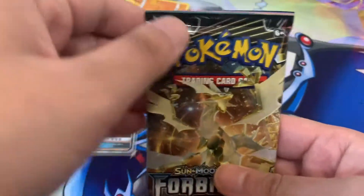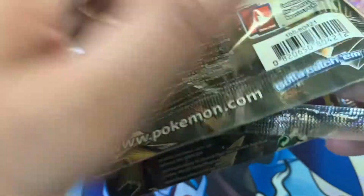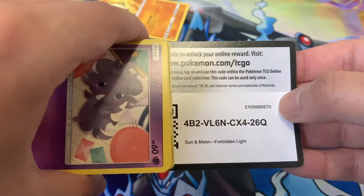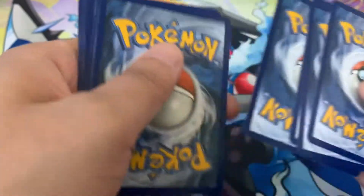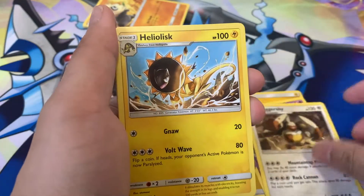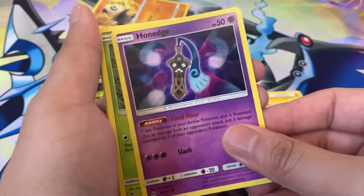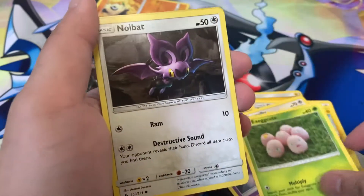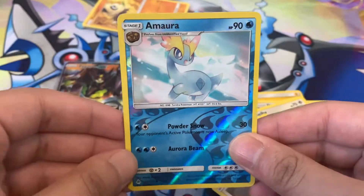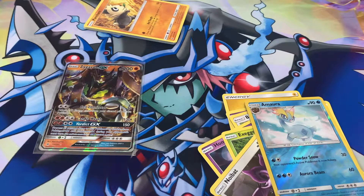All right, next up we got Ultra Necrozma — this is the last pack, hopefully we get some last pack magic. Here's a code card. Lightning Energy, Doublade, Diggersby, Heliolisk, Espurr, Bunnelby, Honedge, Exeggcute, Noctowl — and a Marowak reverse, this looks very nice — and we got an Inteleon GX! There we go! Last pack magic never fails — we got another GX, a very cool one at that.